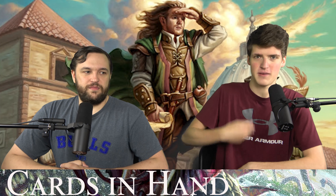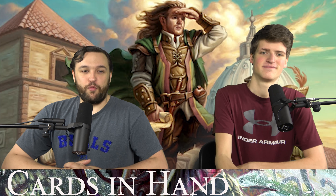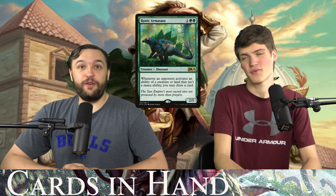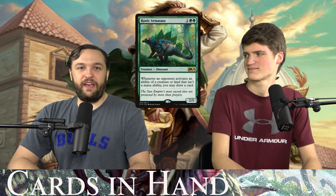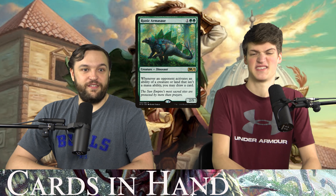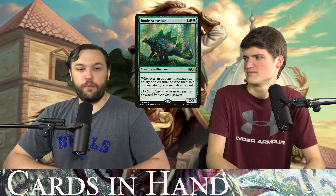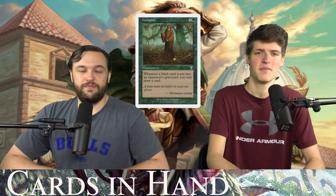Beyond cantrips, we need to actually increase the number of cards in our hand with repeated draw — we want three-plus cards from all these effects. So we have Runic Armasaur, a 2/5 dinosaur for three mana. It says: whenever a creature or land an opponent controls activates an ability that isn't a mana ability, you draw a card. I've played against it in competitive and non-competitive settings and it's super annoying. No cut in the video because I read the card perfectly.